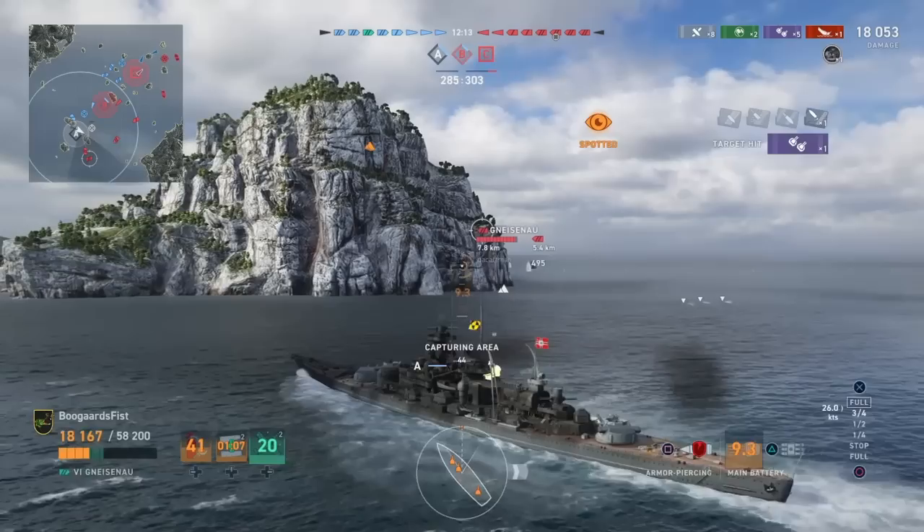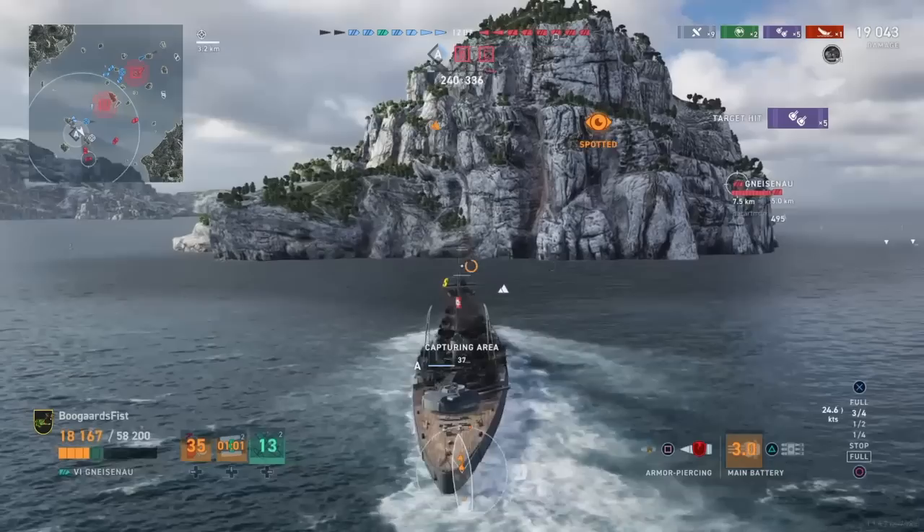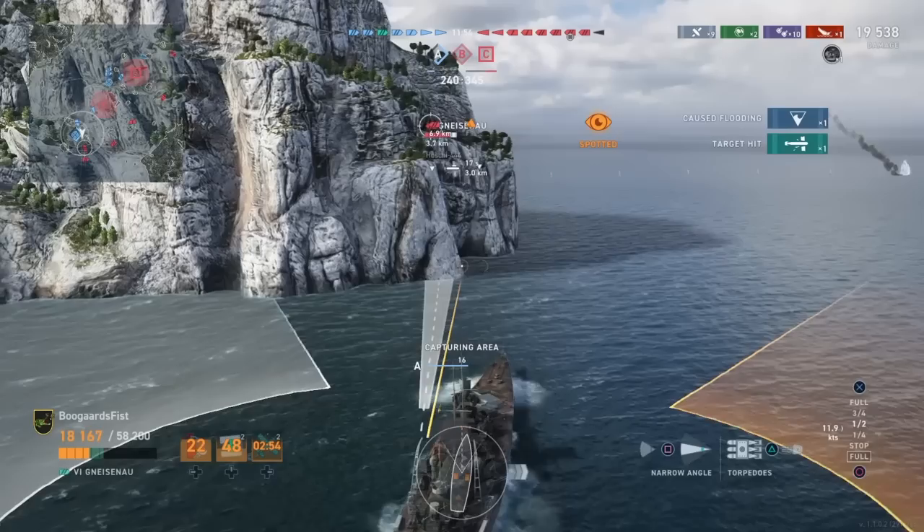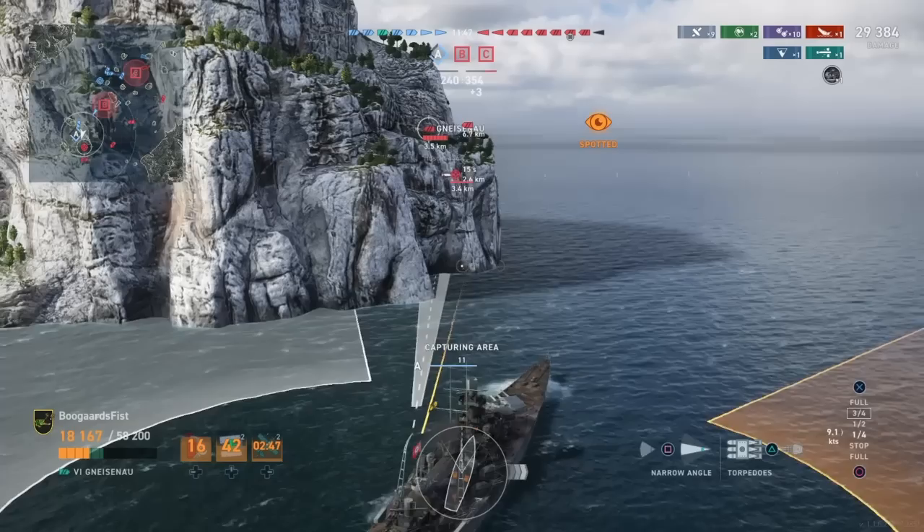AP damage is about 4,500 more. Torps are the exact same — 2x3s, 68-second reload, 6-kilometer range, 64 knots in the water. Speeds are good on both. Gneisenau is actually faster — just shy of 30 — which was kind of to my surprise. The Scharnhorst is at 28.